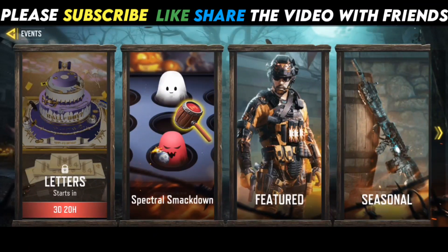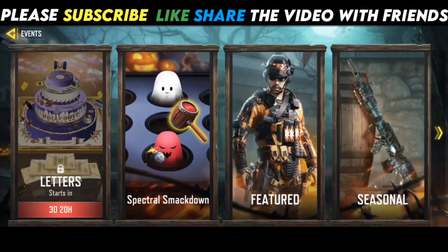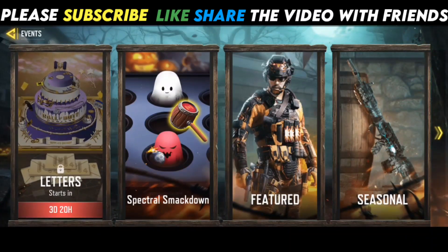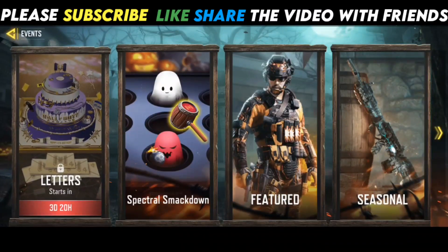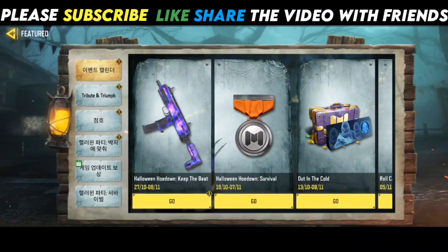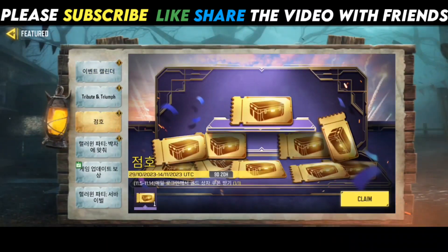The fourth anniversary special event letters will go live on November 9th UTC. Shoot the anniversary robots in Battle Royale to get an anniversary letter. Five special letters hold mysterious rewards inside. There is an event roll call where you can claim one gold coupon every day for 9 days, for free.